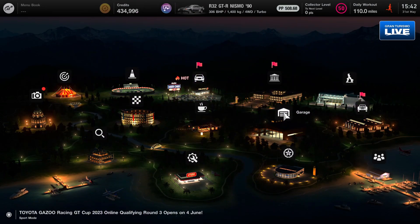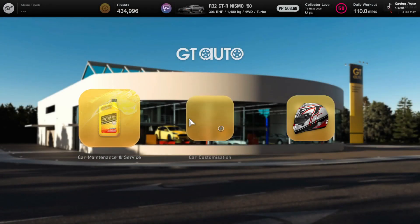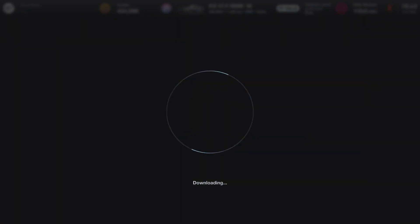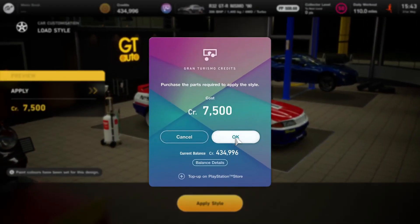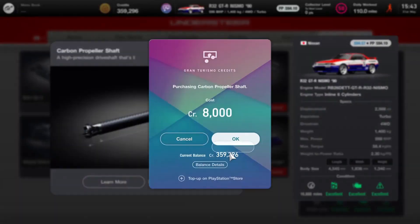Welcome back to another video. Today I'm going to be building a Group A machine out of this R32 - I just think that'd be pretty sick. I found the style I want: the Gibson Motorsport one. It looks like the GTR of the 90s. You can't do an engine swap in this car, so we're just going to do all the basic mods and max the car out.